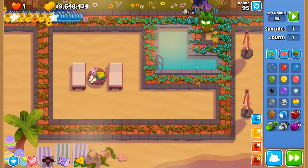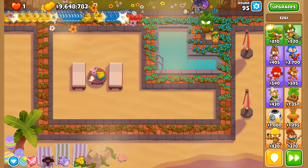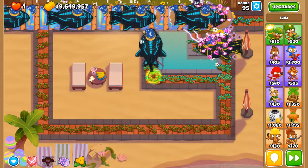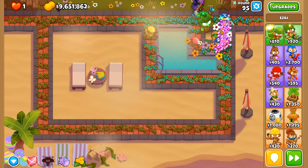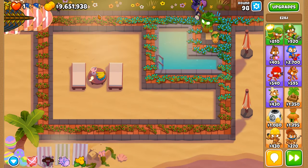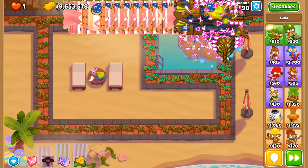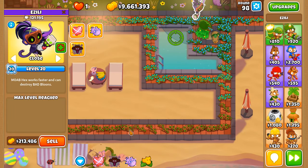Okay, let's go with round 95 here. This part is quite easy, so we're going to put Azeli on Strong. Both Azeli and the Spirit of the Forest are dealing damage to these DDTs. Look at these fortified MOABs — see how they're being de-fortified. That is the bug that's present here. The fortified status is being removed.